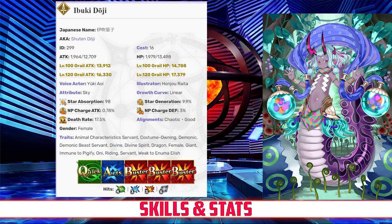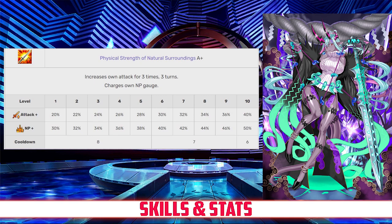Ibuki's first skill is Physical Strength of Natural Surroundings, rank A+. This skill increases her attack for 3 hits or 3 turns between 20 and 40%, and it also charges her NP gauge between 30 and 50%, both depending on level.